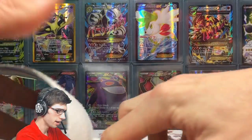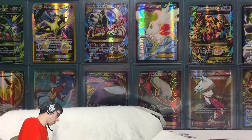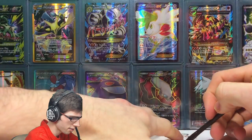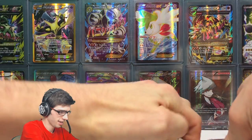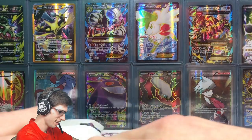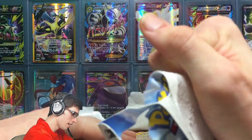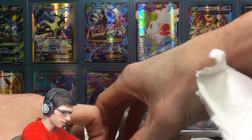Without further ado, let's get straight into this blister. I'm going to need a little bit of assistance — I'll grab this random rusty screwdriver from the drawer. The handy dandy screwdriver coming in for more than one use here. The struggle is way too real, but I definitely love this promo and Roaring Skies is such an amazing set.